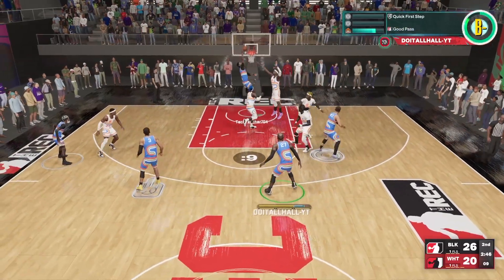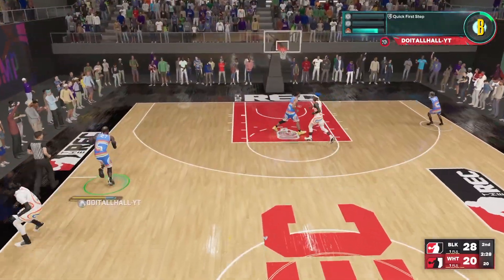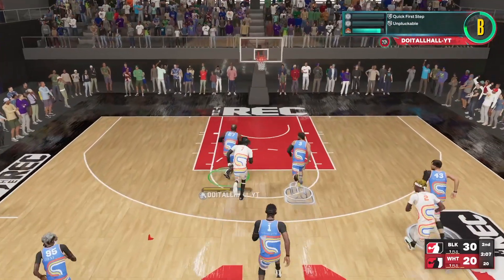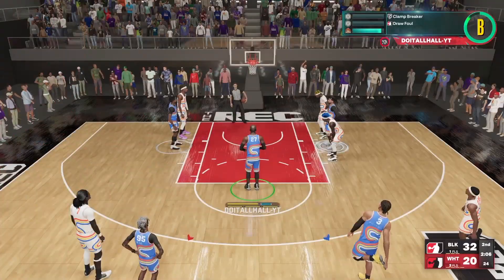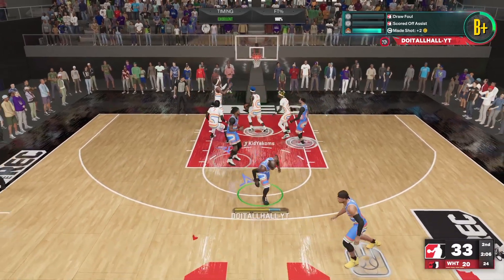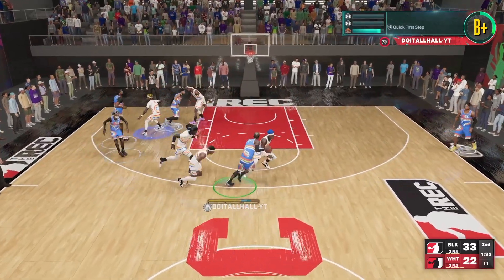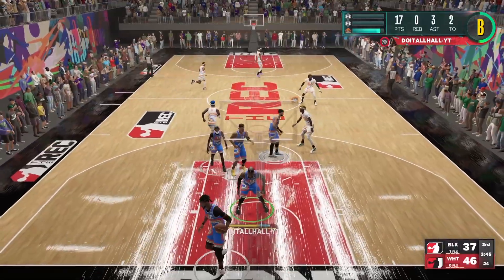Still in the second quarter — I get the ball, pass to Obama for the easy two, Z gets the rebound and kicks it up to me. I'm going to the cup. Obama plays some great defense, kicks it to me, I go through contact — and one. I'm at the free throw line. I'm showing you this because I have a 60 free throw on this build, and I want to show you that I make my free throws with a 60. Obama wide open, passes to me at the top. Corey is lagging and goes out of bounds. Look at the contact dunk — that was a foul too.